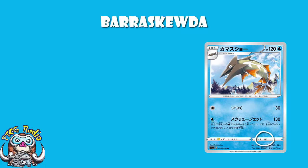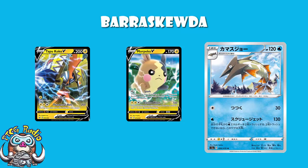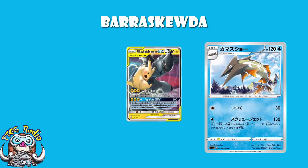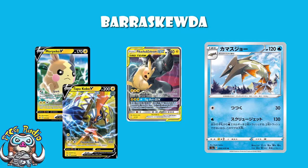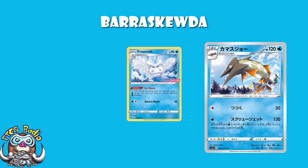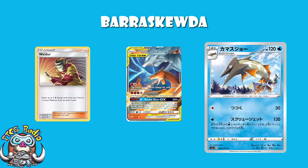Retreat cost of 1 is nice because of U-Turn Board. Weakness to Lightning — here's the thing: you've got a whole bunch of stuff like Morpeko or Tapu Koko V that don't hit that much damage initially, but they can use Electro Power. Then again, that's kind of a waste to get a KO on Barraskewda. The bigger stuff like Pikachu and Zekrom, or Tapu Koko's main attack, you're already getting a one-hit KO anyway. So I'm not sure how relevant the weakness is. You're a Water Pokemon, which means you can use Frosmoth to accelerate energy, or Naganadel or Quagsire as a nice combination. You're hitting weakness on stuff like Reshiram and Charizard, or any Welder deck. I'm all in favor.